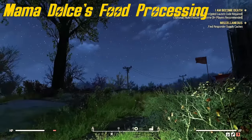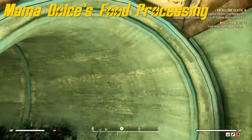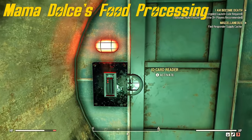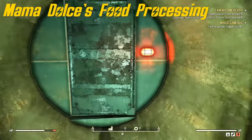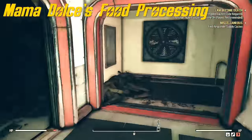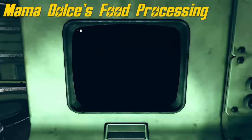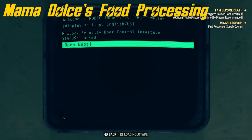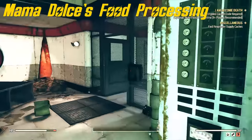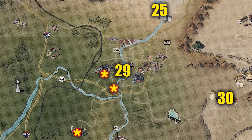Number 29 is at Mama Dulce's food processing. This one is like a secret base — you need a key card to get in here. You find the key card in the main building on the middle floor, in an office on a desk. Once you get in, you take this path and hack a computer — I think it's level one or maybe level two. Once you've done that, you open this door and there it is in this little closet-type area.